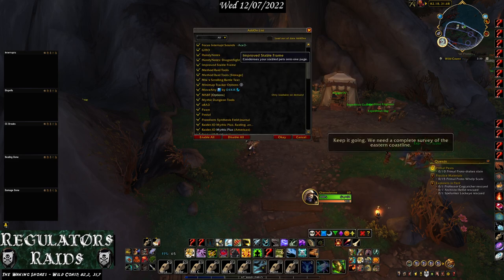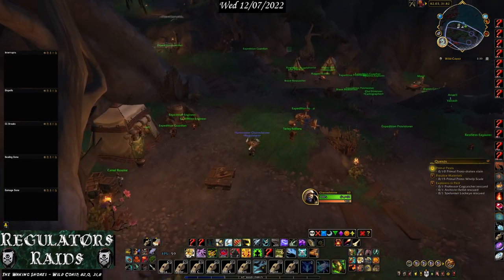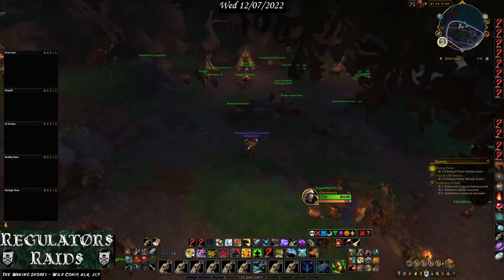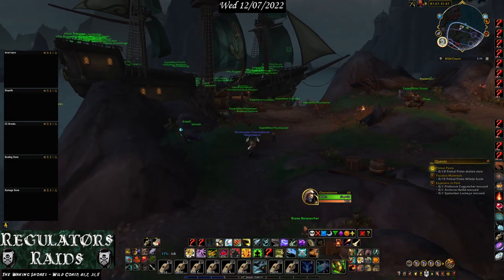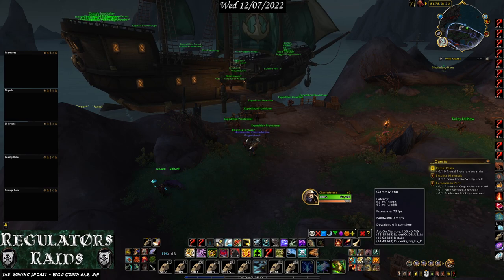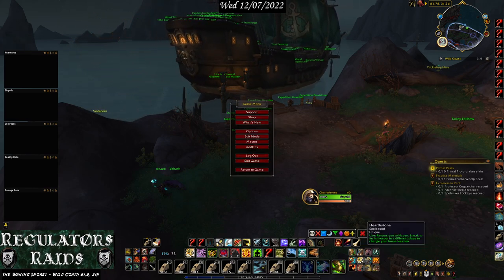It's called Improved Stable Frame. This add-on is pretty neat and basically it's for your hunter. Normally when you go to a stable on your hunter, all of your pets are all set up on different pages, but this lets you put them all on one page. Let me hearth.